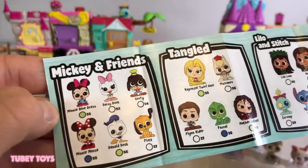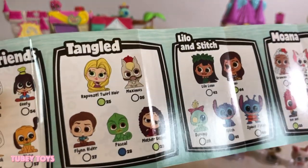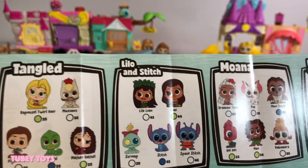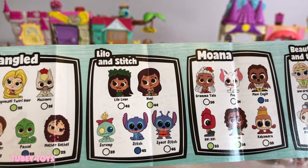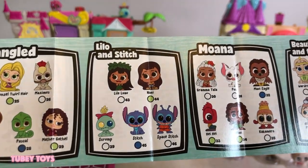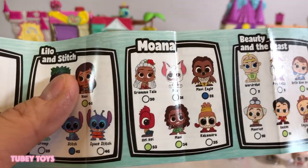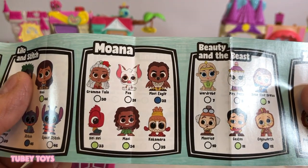So there's Mickey and Friends. Tangled, featuring everybody from your favorite movie Tangled — we're missing Mother Gothel from that collection, just Mother Gothel. And they also have Lilo and Stitch — we need Nani, and we need the regular Stitch. Then from Moana, we need Maui, and we need Kakamora, and the Maui Eagle.